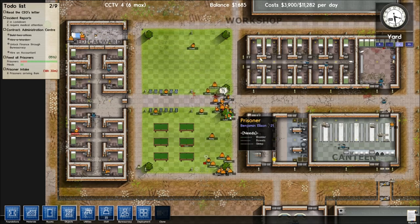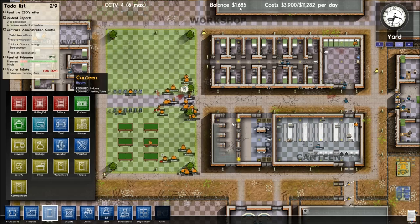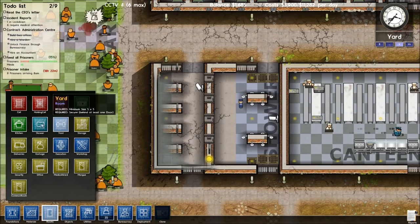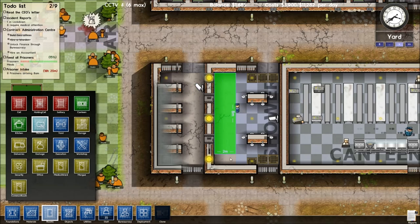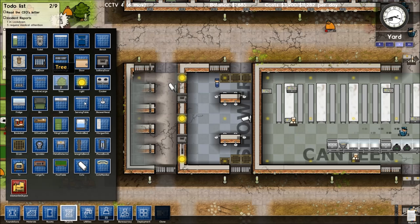It looks like the fights have calmed down a little bit. We won't have enough money for the cells, so I guess we'll have to do that tomorrow - in game terms. But what we do have enough money for is more shower heads.